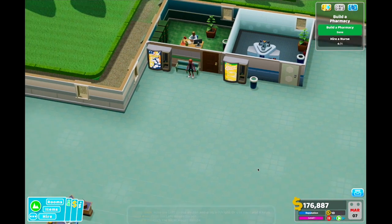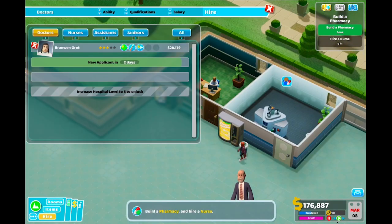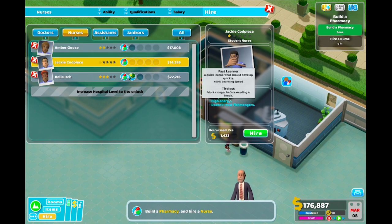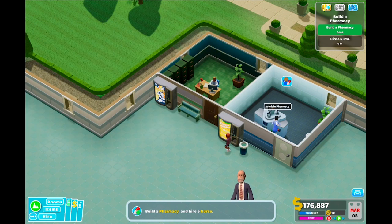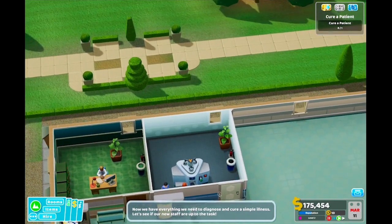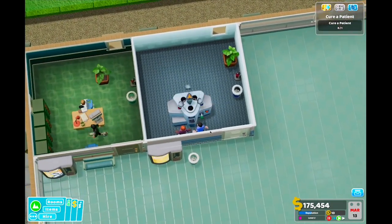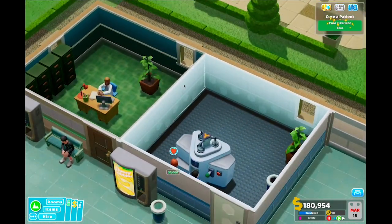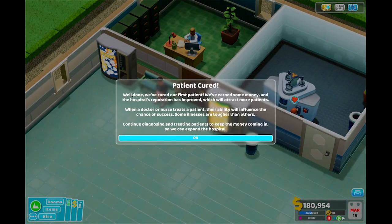And we're going to play. I need to hire a nurse. Nurses - grumpy. Fast learner, works without needing a break - I'm going to hire you. So far, this is simple. I know it gets not simple in later episodes. Well done, we've cured our first patient! We've earned some money and the hospital's reputation has improved, which will attract more patients. When a doctor or nurse treats a patient, their ability will influence the chance of success. Some illnesses are tougher than others. Continue diagnosing and treating patients to keep the money coming in so we can expand the hospital.